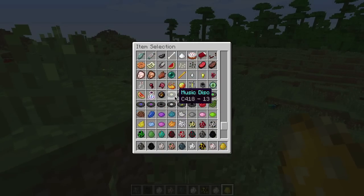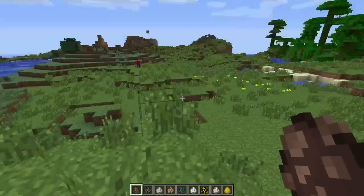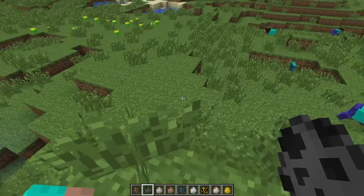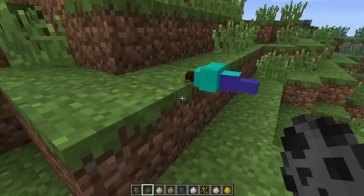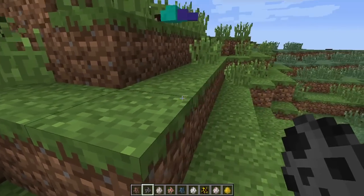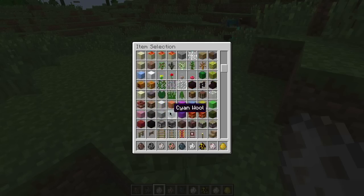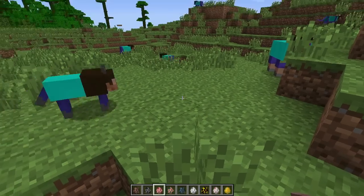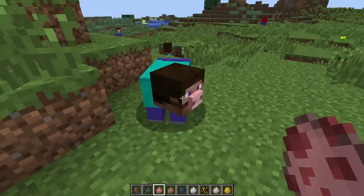We just got a couple more — a villager, silverfish, and a pig. Villager — this is Steve with the big nose. Silverfish — looks like a worm. And this is going to be a pig. And the pig looks like Steve with the little snout thing on.